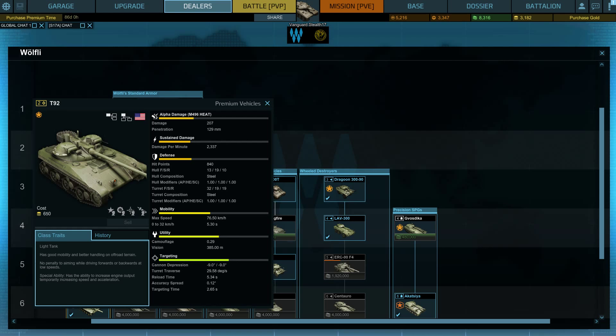So to summarize: this thing has little to no armor, it is pretty fast but takes a little bit of time to get rolling — a little longer than you would expect for a light tank. View range isn't that good, but camo is decent.